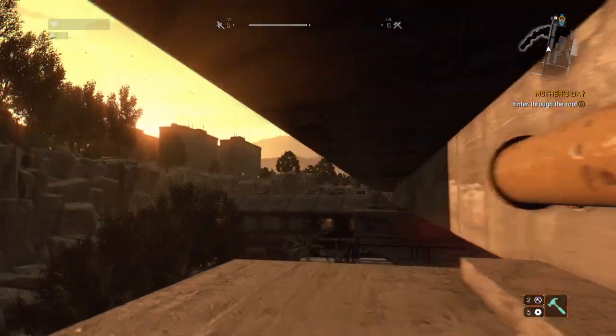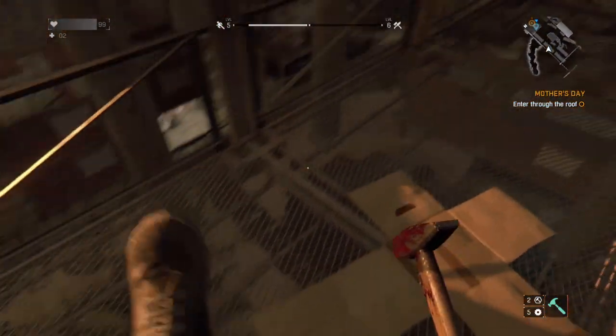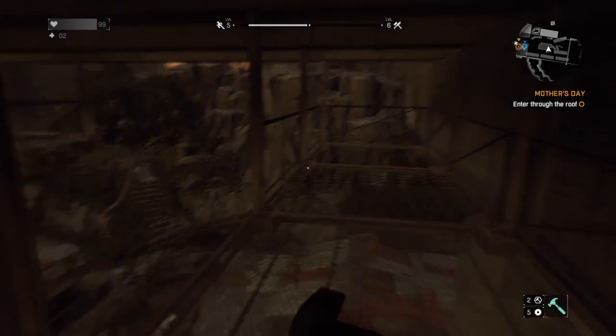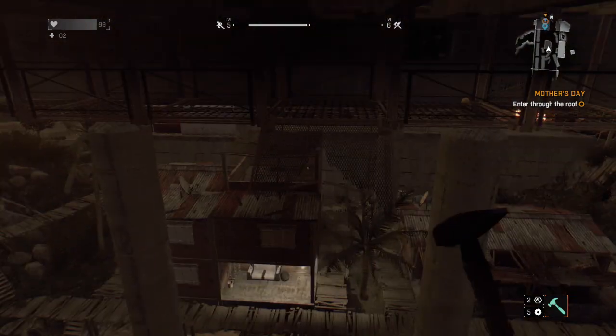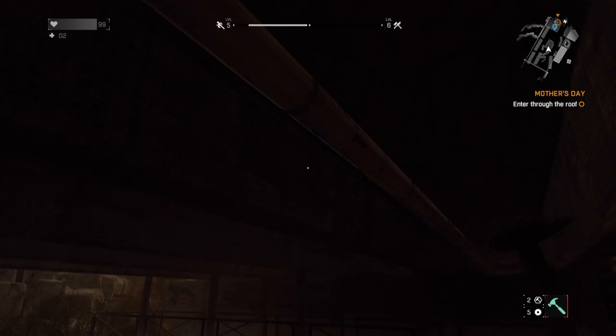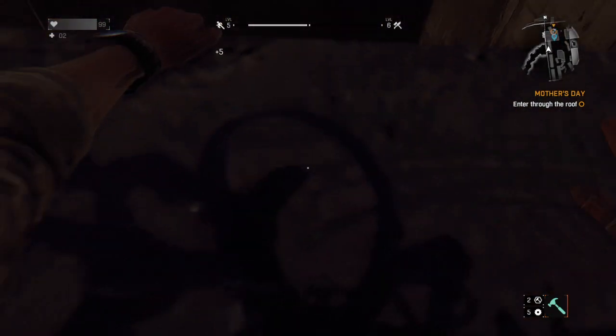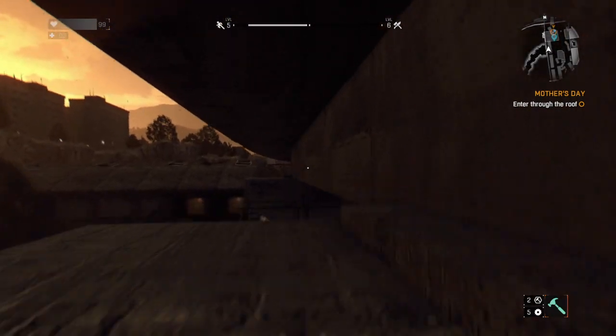Shimmy along until you get to the other side, then you'll find a ledge — climb up onto the ledge, walk across and drop down to the opposite side. You'll come to another big gap, but if you look up you'll find another hidden pipe. Jump up to grab it and shimmy along, and once you reach the other side drop down and walk along the platform until you find another ledge, and once again drop down to the other side.